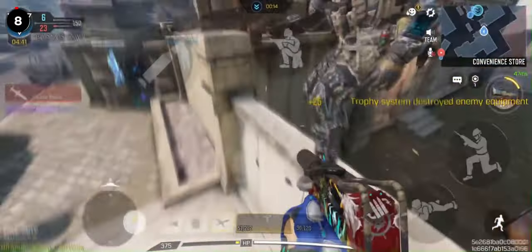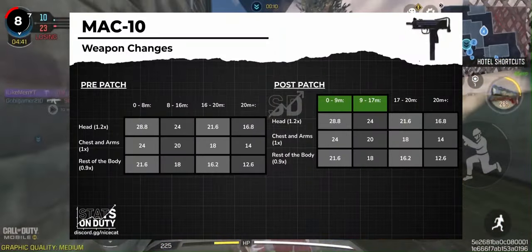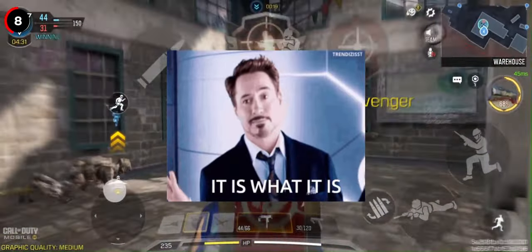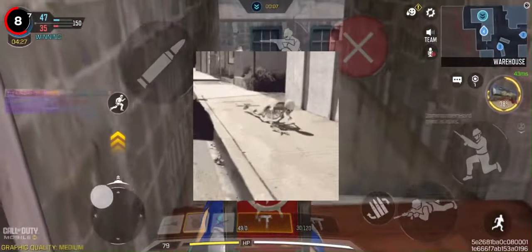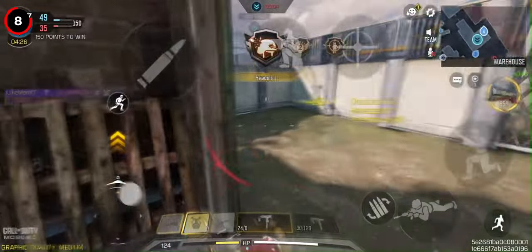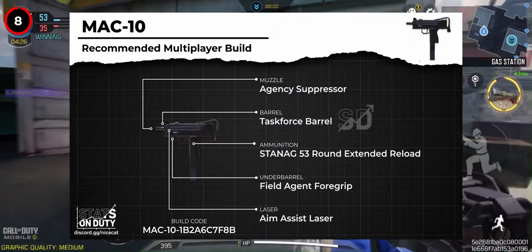Next in line for a buff is the MAC-10. It's been granted a minor range increase of 1m to both its first and second range. While this buff isn't game-changing, it's still appreciated. The MAC-10 has been lagging behind other high-fire-rate SMGs like the Fennec, the QXR with the Enhanced Bolt, and the CX-9. This adjustment helps the MAC-10 keep pace and remain competitive in the SMG category.